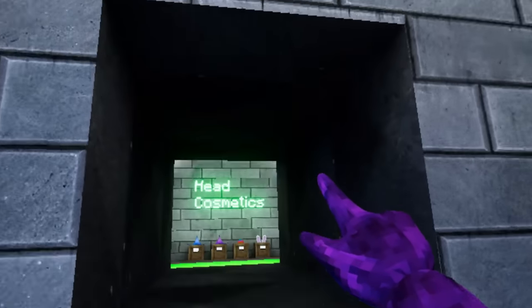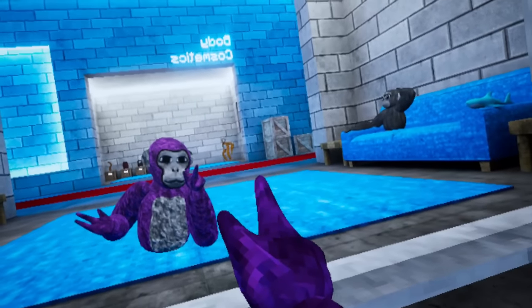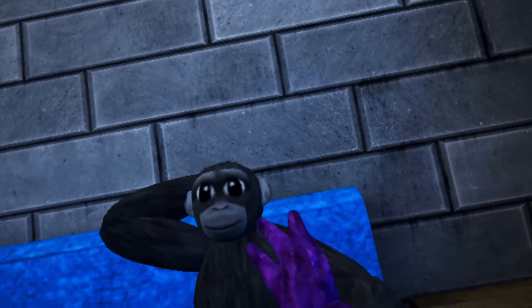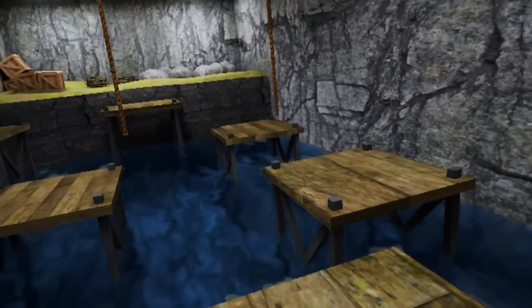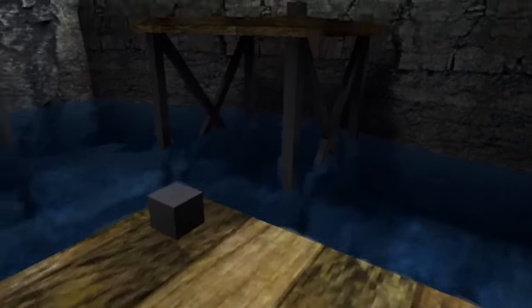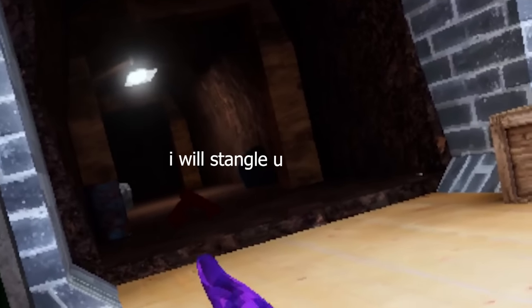Screw the cosmetics — I see a hole in the wall. Let's see what's in here. Oh, it's just more cosmetics. Oh, these are the Easter cosmetics. Alright, and this room is just the mirror room. This is what I actually look like in the game. I still see that thing dancing in the back. And we got a gorilla chilling on the couch — let's name him Joe. What's that, Joe? Oh, they should all subscribe.